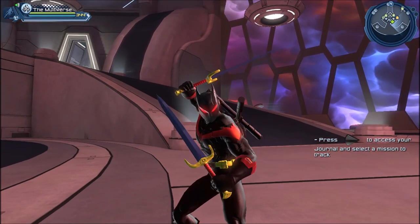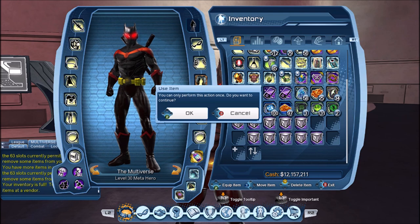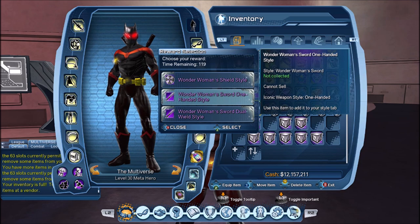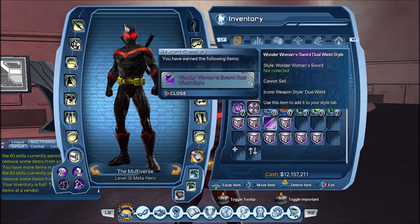I don't remember seeing Deathstroke dual-wielding swords, but I haven't read through all the Deathstroke comics. It could be from the New 52 as well. And next we have our friend Wonder Woman — so here we have the shield and two swords. Let's start with the shield, then the sword, and then the other sword.